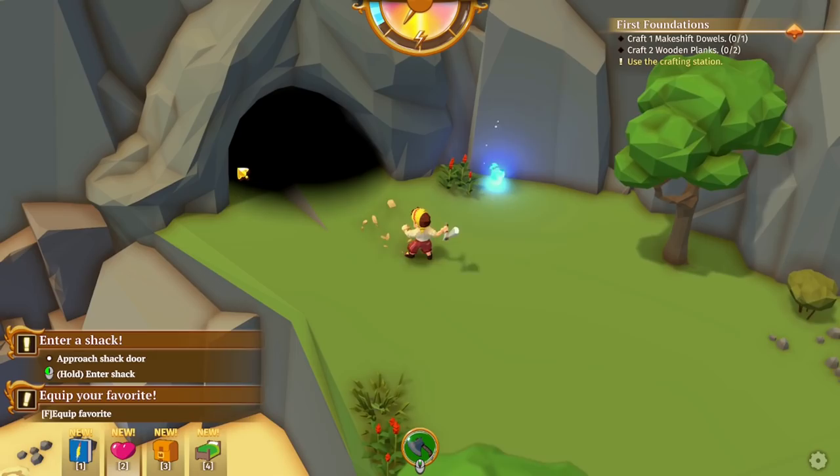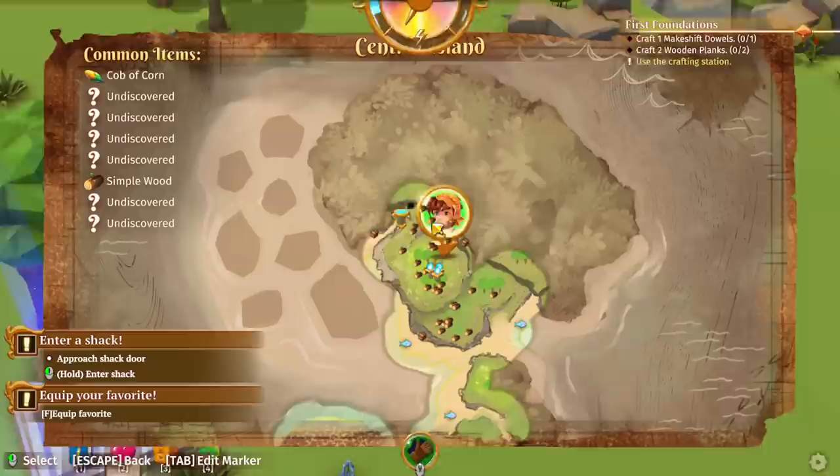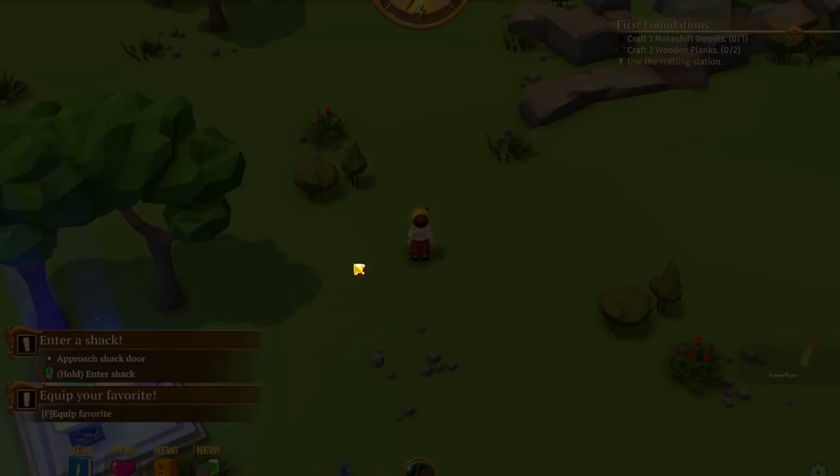There's a cave but before I go in, I'm going to bring the resources back. We're just missing one flame. I don't have too much energy, so I'm going to teleport back to the campsite. It's kind of weird because there's no text, but that's how you teleport back to camp.